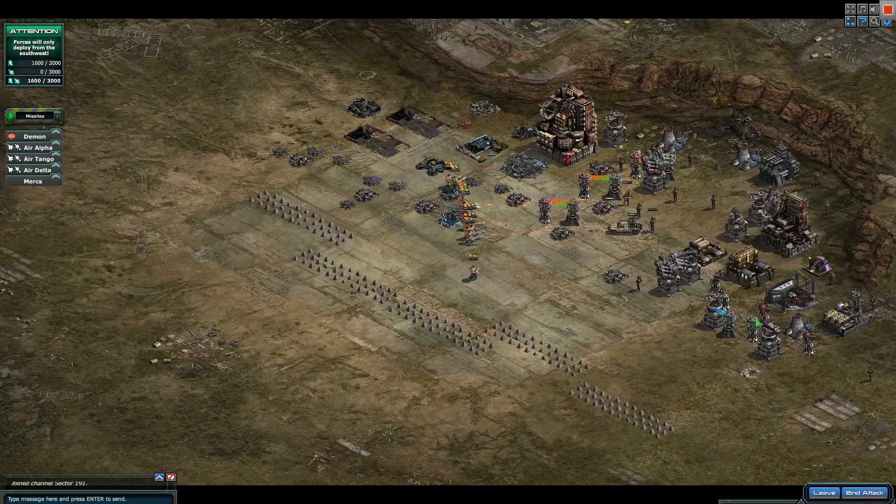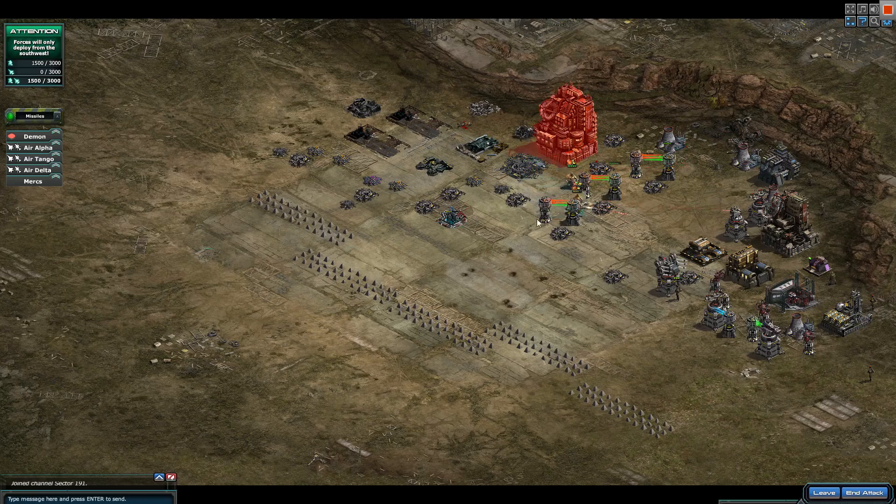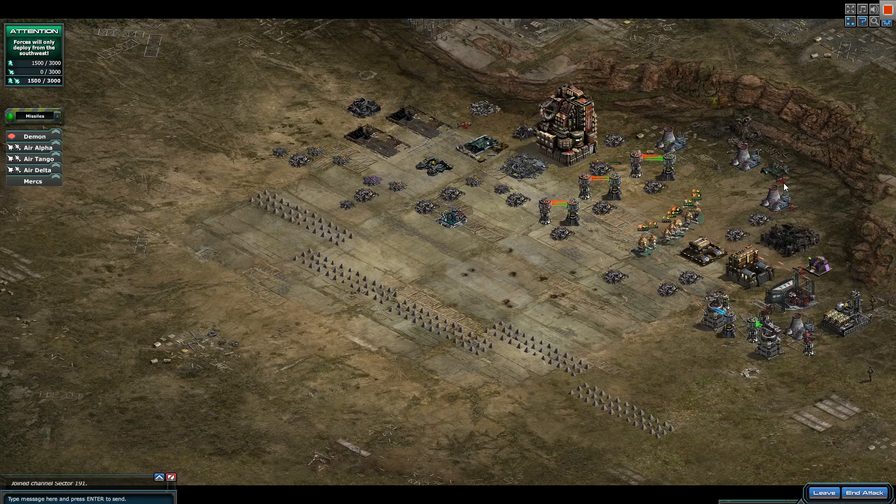First round goes to the devout! That was actually impressive — they actually won. I should have done that tactic earlier, sending one by one just to avoid the splash. I totally forgot — Outback does have splash damage. Anyways, first round goes to the devout!